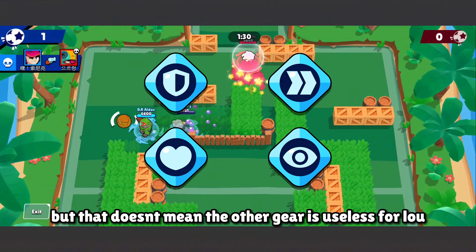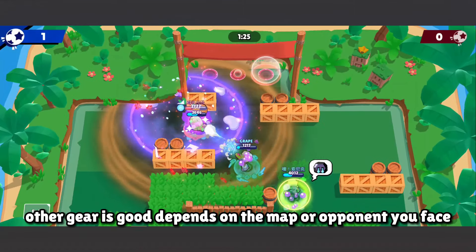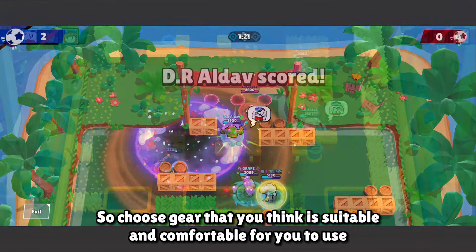Super Charge Gear is the most important; for the second slot, you can pick between Damage Gear or Gadget Charge Gear. That doesn't mean the other gears are useless for Low — other gears can be good depending on the map or opponents you face, so choose the gear that you think is suitable and comfortable for you.